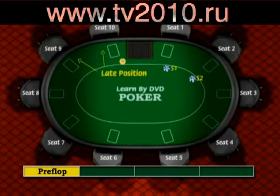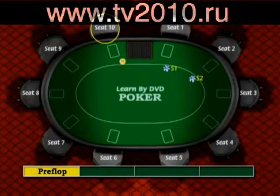These two players are playing from late position, and they have the luxury of seeing how much the majority of the table likes their hands before they have to act. The best position is the dealer in seat ten, known as the button in casinos, because the dealers don't play. He is guaranteed to act last in every round after the pre-flop action if he decides to play his cards.